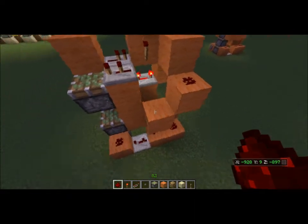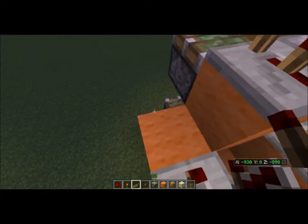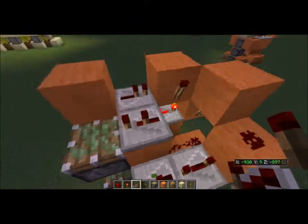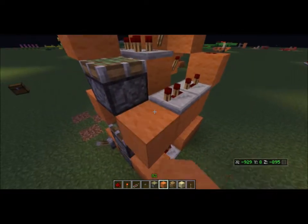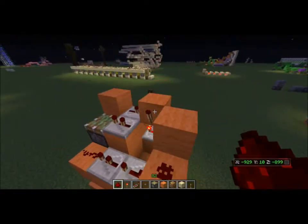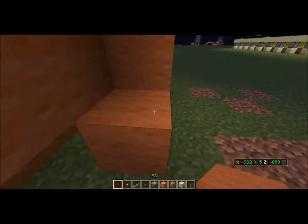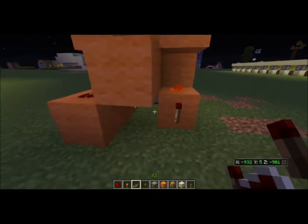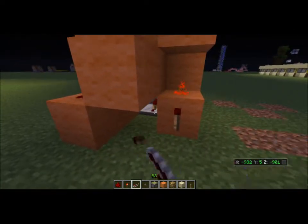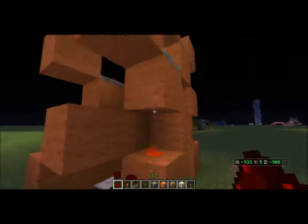Redstone there, redstone there, redstone here on four ticks, redstone here on two ticks, two ticks. Then you come down here — this is quite complicated. Redstone here, redstone here, redstone torch there, then redstone here on four ticks, redstone here on three ticks, and one last redstone to top it off.